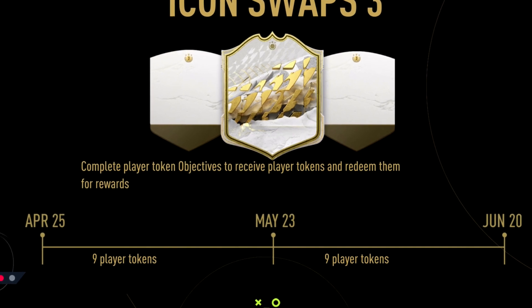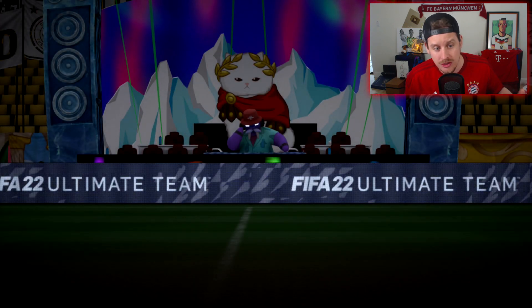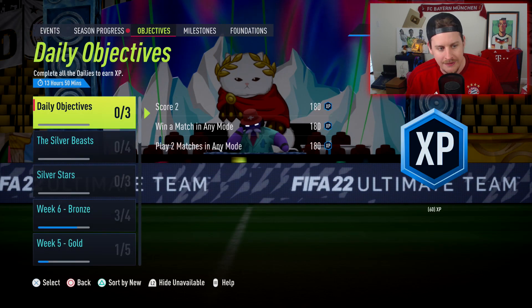So a total of 18 swap tokens will be coming out over the next month and a half or so. We have until May 23rd to grind 9 swap tokens, then a few more weeks from May 23rd to June 20th to collect the remaining 9 — a total of 18. If you've already looked at the Icon Swaps, smash like if you think this is one of the best Icon Swaps programs we've had.